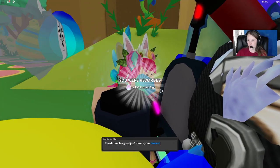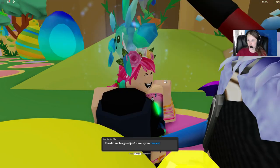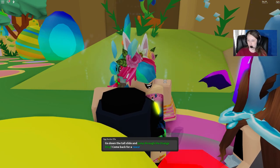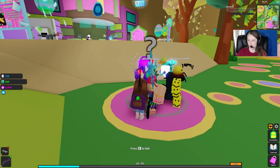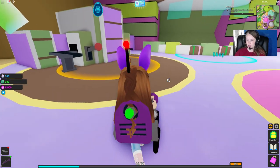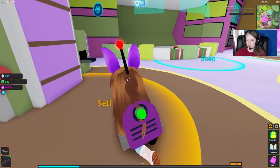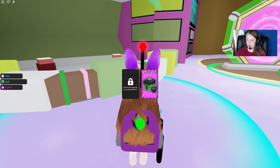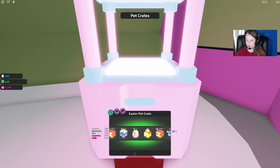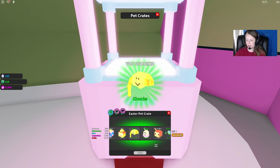All right, we get a reward — more Easter eggs! Next quest: go down the tall slide and jump through the orange ring and come back for a reward. I actually want to go up here and sell while we're close, and then go back to the shop and do another crate because I have enough. We got Chunks — he's an uncommon.